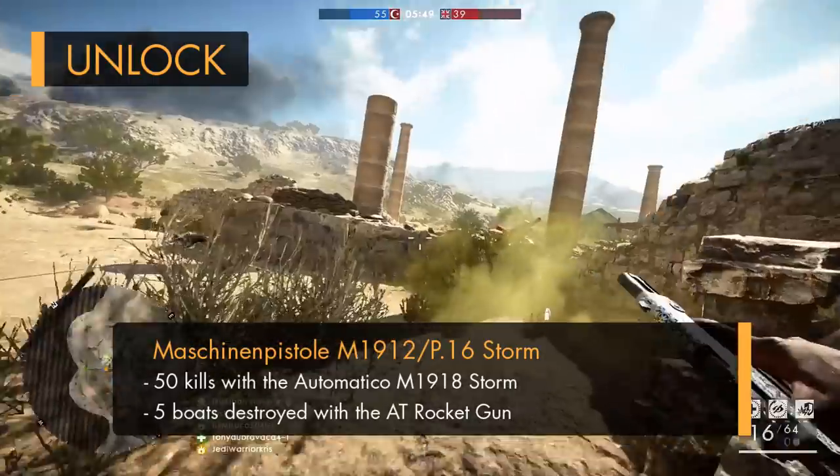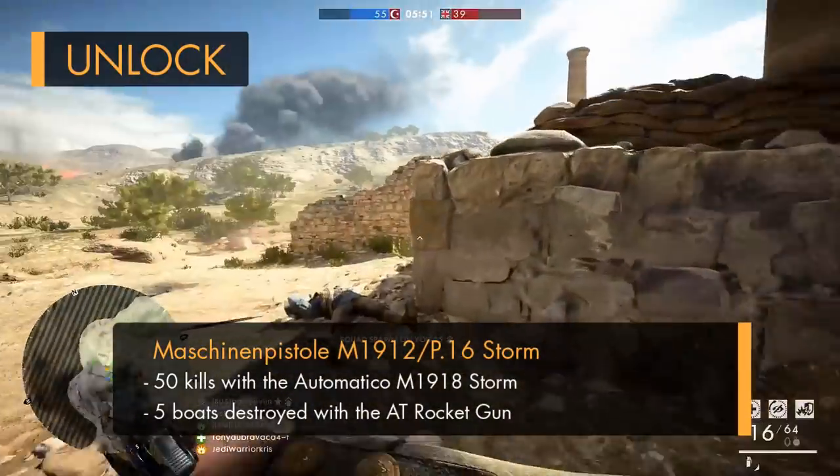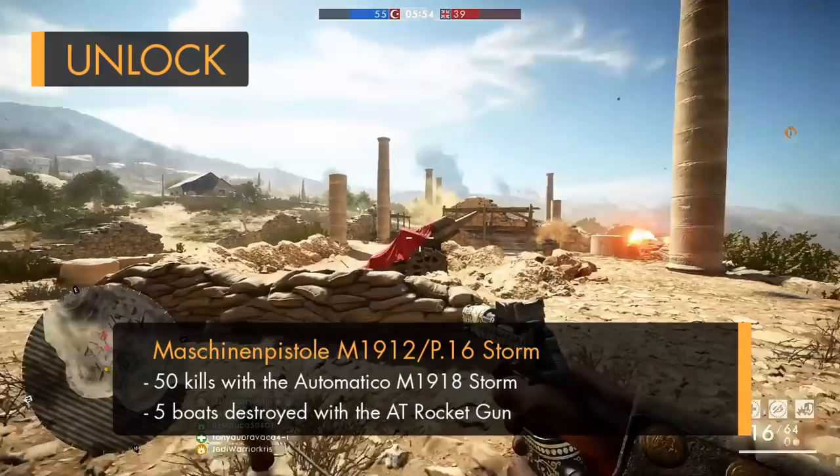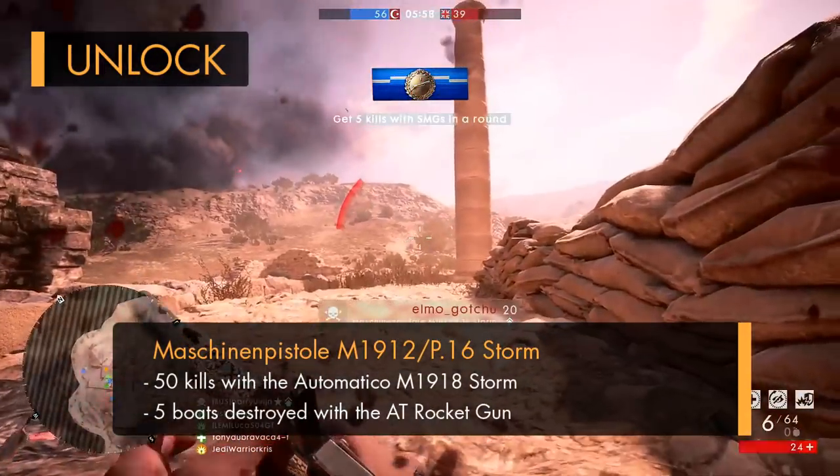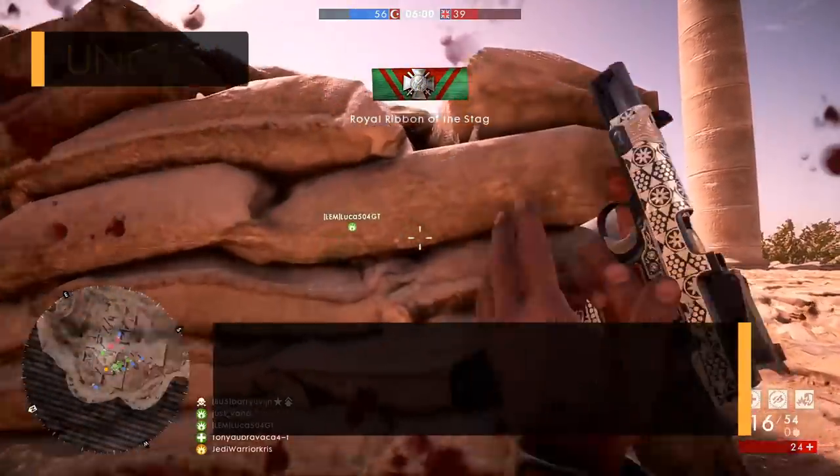Just aim for those landing crafts and blow them out of the water as soon as they approach the shoreline, which should take about three direct hits to do. Do this five times and the M1912 P16 will be all yours, and you'll be able to find it under the Assault Class when it's finally unlocked.